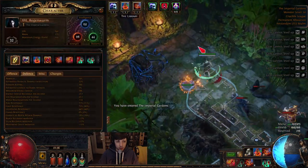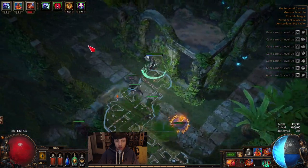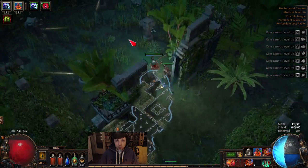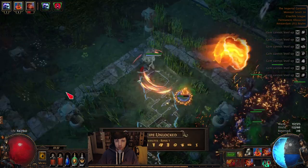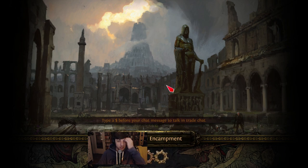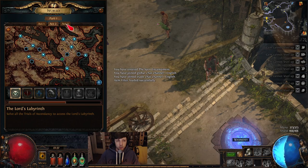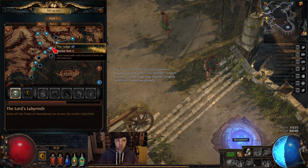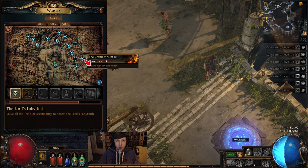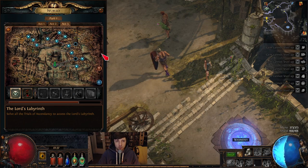How are our resistances? 71 fire out of 75, 75 cold — easy — and 44 lightning. Zero chaos resistance — chaos res will be important later. A lot of stuff in the game nowadays kills you with chaos damage. I need to do Chamber of Sins — that's my last one. Trials: act one has one in the prison, act two has two in Chamber of Sins and Crypt, act three has three in the Crematorium, the Marketplace has the Catacombs, and the third one we just did in the Regal Gardens.